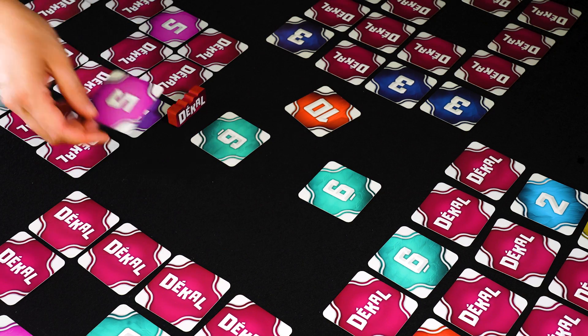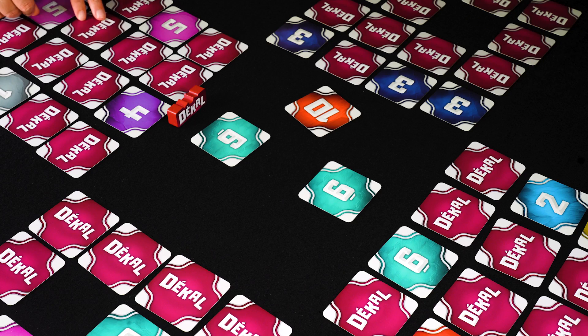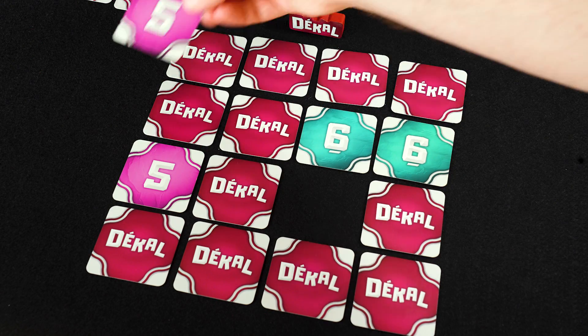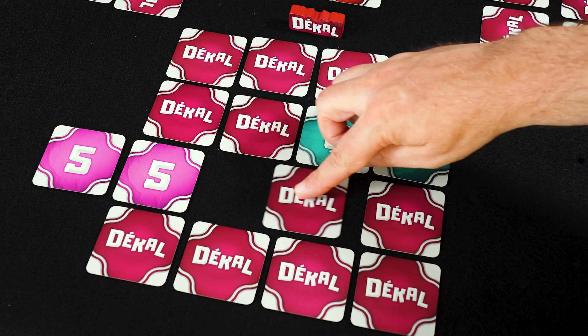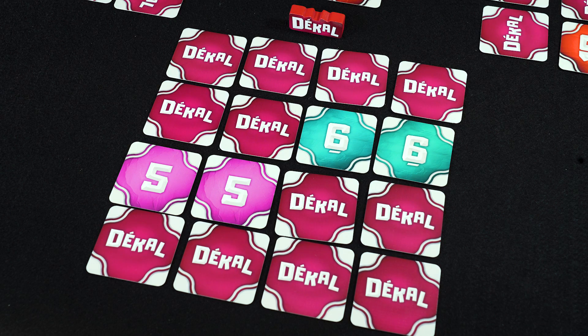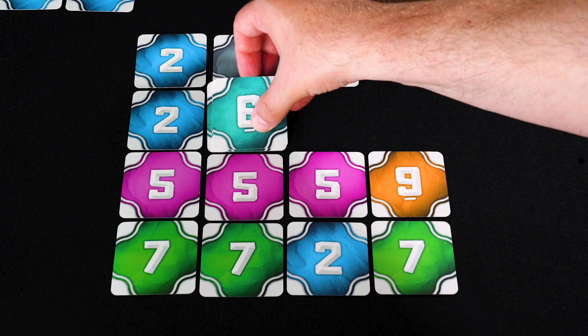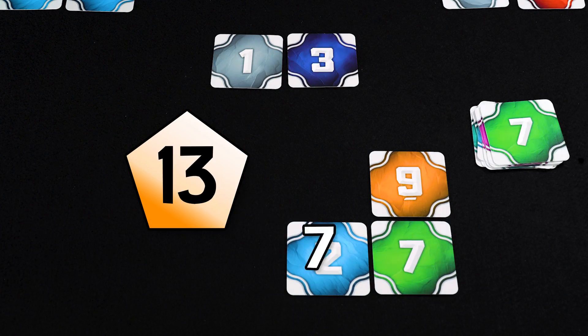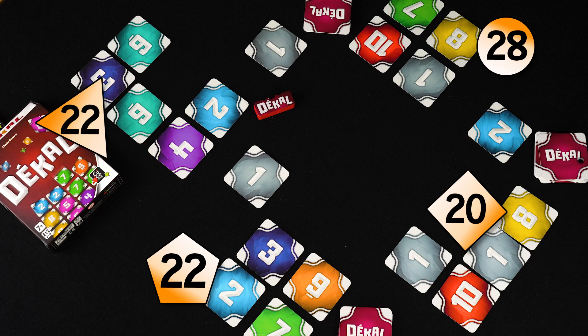Play continues until all cards are revealed. Now, here comes the kick: cards with the same value that are vertically or horizontally adjacent to each other do not count at the final scoring. So, in order to reduce your points total, you want to create clusters of cards. At the end of the game, remove the clusters and count the remaining points in your grid. The player with the lowest count wins the game.